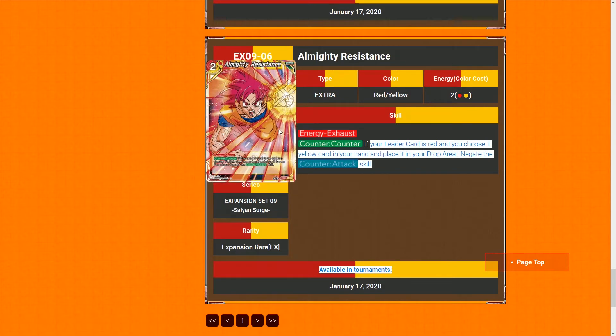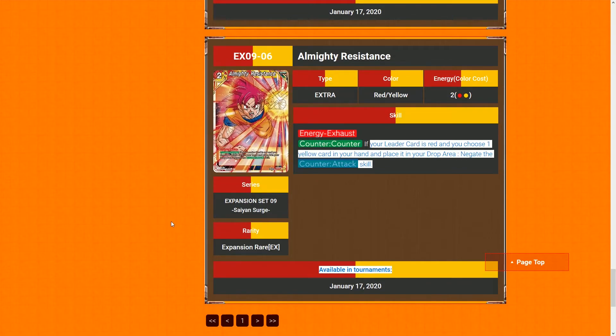Almighty Resistance — if your leader card is red, you choose one yellow card from your hand and place it in the drop area to negate the counter attack skill. It's a two-cost counter, and this card is gonna be amazing for Boomer decks.